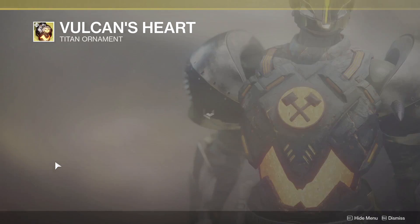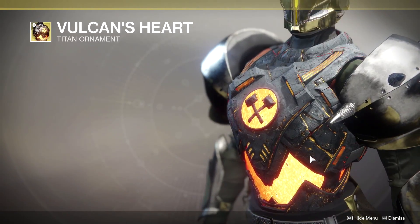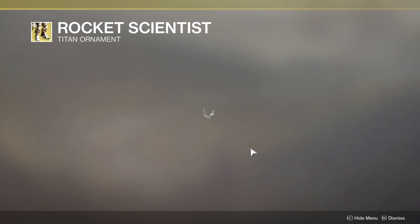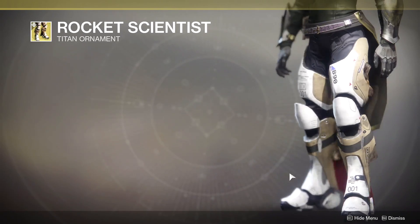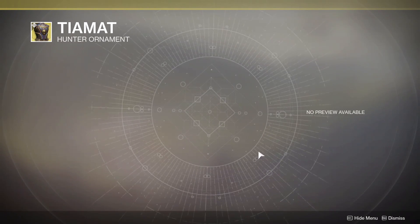For the first time, we have exotic ornaments for armor. Interestingly enough, I did inspect this armor — we do have an additional slot, but we still have the shading slot. I haven't received any of the ornaments yet, so I'm not sure if you can combine shaders with ornaments. My guess is that it'll sort of override whatever shader you have applied. Let me know in the comments below if you've already received an exotic ornament for armor and if it combines with shaders or not.